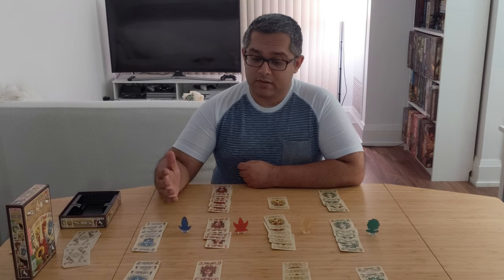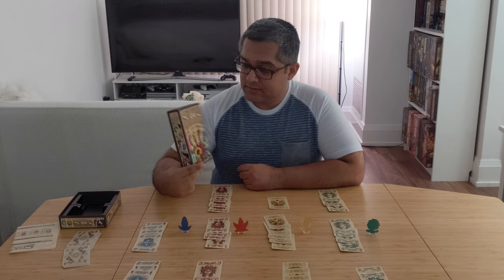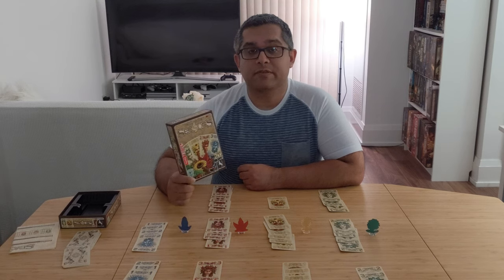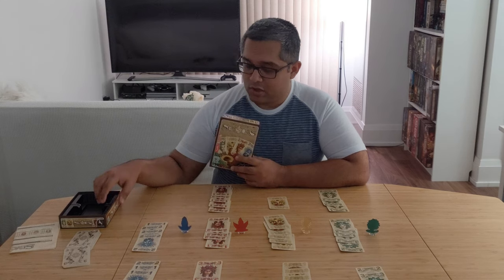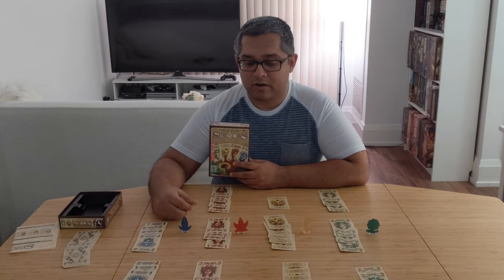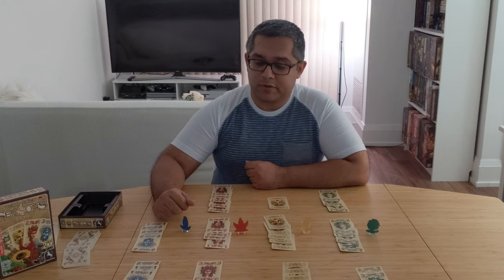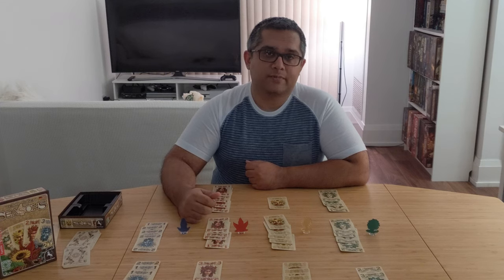So that was the setup and rules for Four Seasons. It's a two-player only game that plays quite fast — the box says 15 to 30 minutes, and that's very accurate based on my playthroughs. It's a nifty little game with not many components and an easy card setup, making it a convenient travel game. You probably don't even need the tokens if you want to travel light. I'd definitely recommend giving it a go, especially if you're looking for an easy two-player game. Thanks for watching, and I'll see you in the next one!